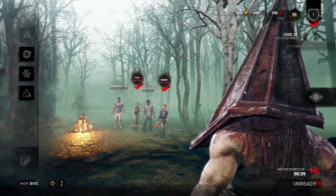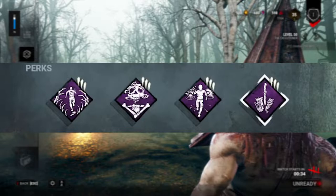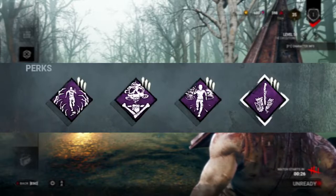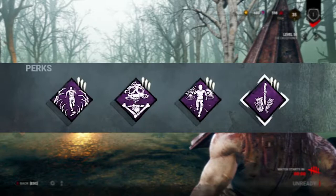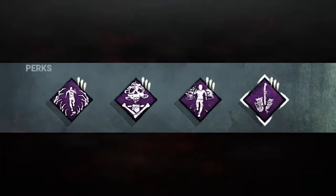I'll give you a little explanation of my perks right now. The build for this first match of climbing the pyramid includes: Blood Favour, Haunted Grounds, Lethal Pursuer, and Discordance. Now, I haven't got every single perk unlocked on Pyramid Head quite yet — I've got a lot unlocked, but not every single one.